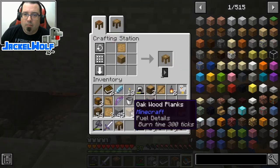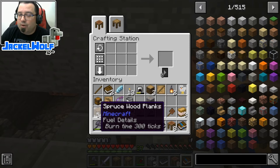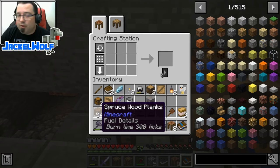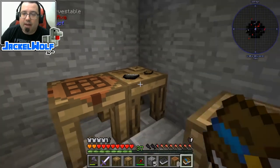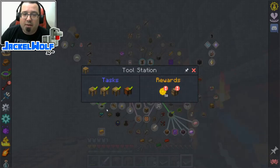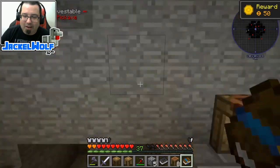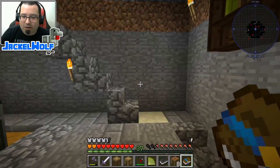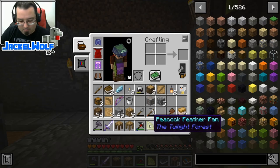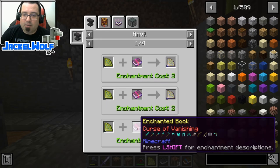For the quest you've actually got to use oak wood - I had some spruce wood from earlier and didn't realize that was going to affect it. That doesn't make a whole lot of sense but we've fixed it. We got our 50 monies and last but not least we got a peacock feather fan. I don't know what that does - most of these rewards are from the Twilight Forest. It looks like it might actually be a weapon.